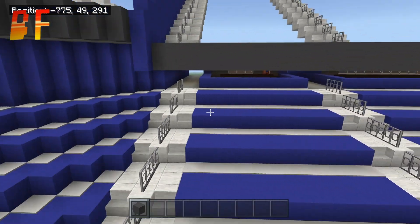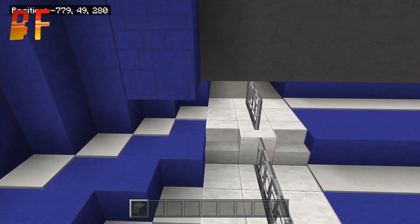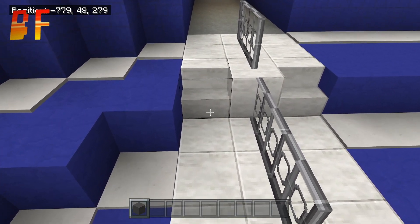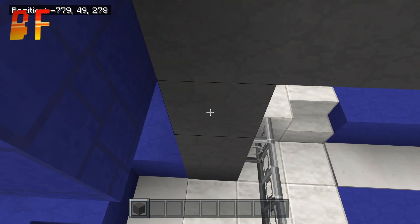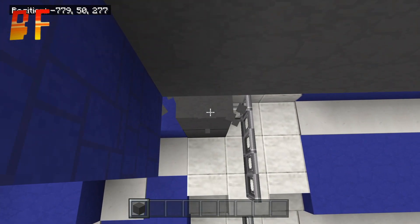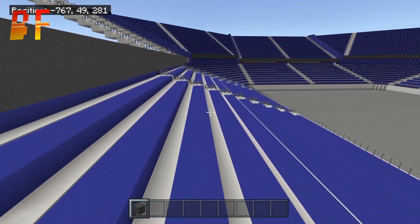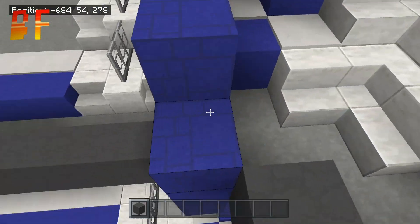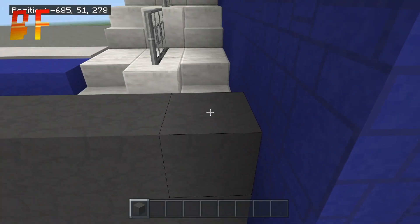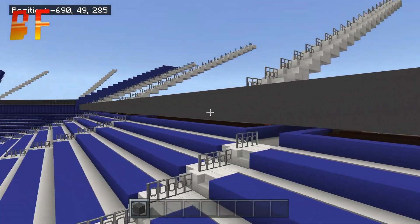We're going to start things off and we're going to need the gray concrete. Get the gray concrete out and then go to the far end steps of the long part of your build. Go back to the second set of steps, go up one, two, three, then add another two on top. Do the exact same on the other end — go to the second part of the step, go right to the back, go up one, two, three, then add a two on there. Join that up all the way down so it should be two high.